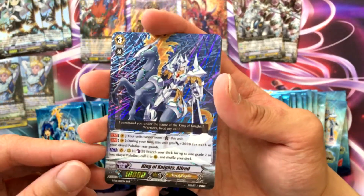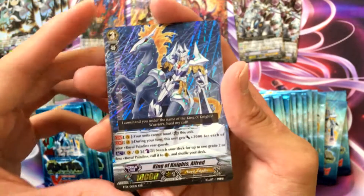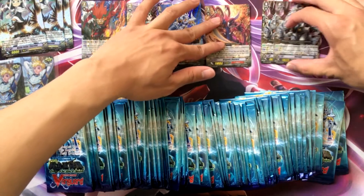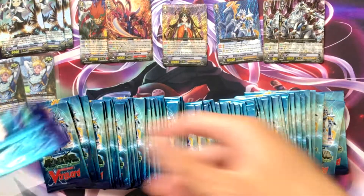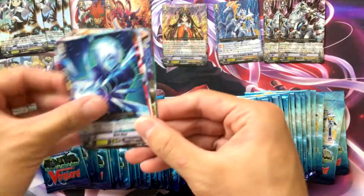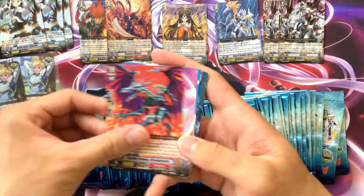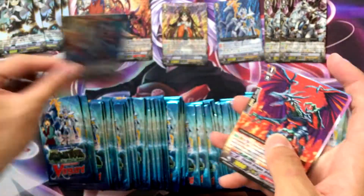First holo in a while — King of Knights Alfred! Canada Blast Three: search your deck for up to one grade two or less, then call it to me. That's really nice. Let's get Blast Three — we need it. Oh nice, Flash Shield Assault! The Royal Paladin PG, put that over there.